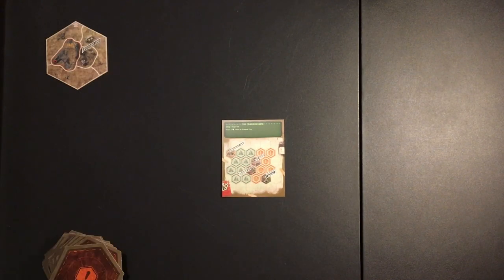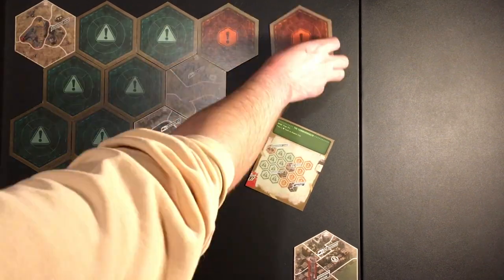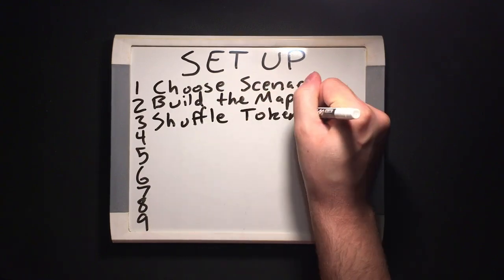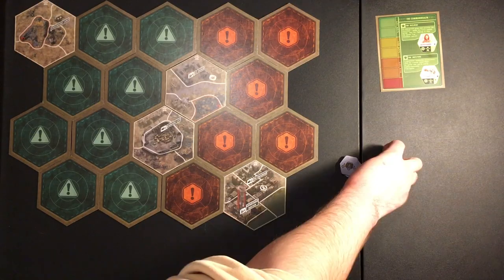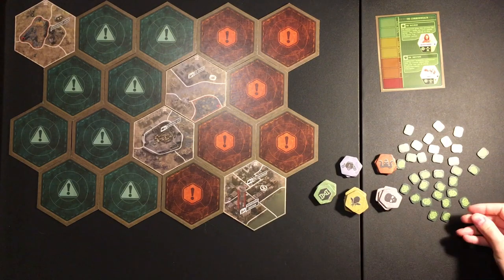Make sure all of the arrows are pointing to the top of the map, or that the dangerous and deadly symbols are oriented right side up, face down. Step three: shuffle the special and enemy tokens separately face down. Separate the enemy tokens by type. Then separate all of the other tokens into stacks and piles within reach of all the players.